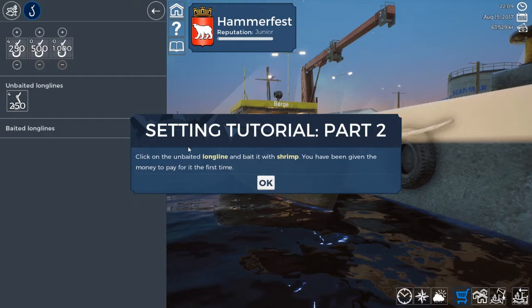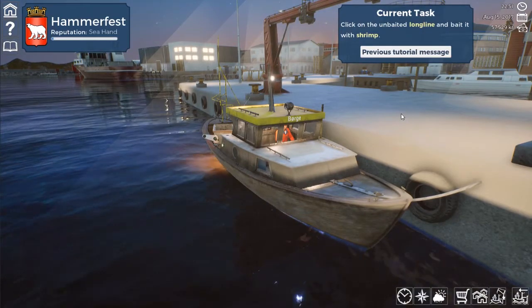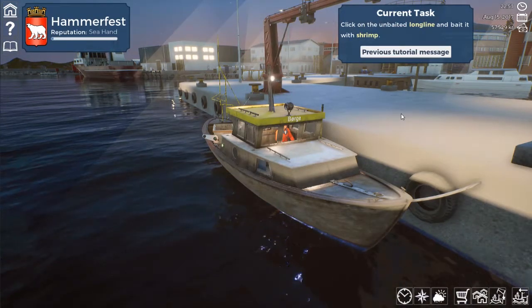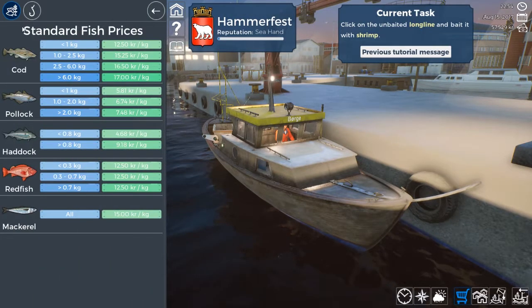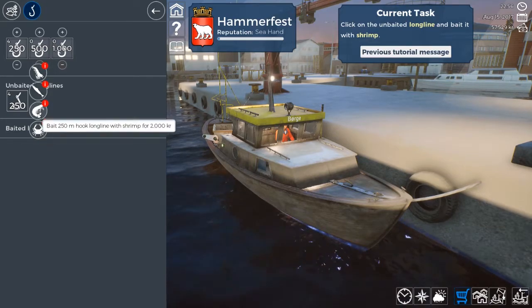Setting tutorial part two: click on the unbaited longline and bait with shrimp. Oh, I don't have a choice then, do I? I guess we're baiting our line with shrimp. We've got krill, mackerel, shrimp, or crab. So we want shrimpies.